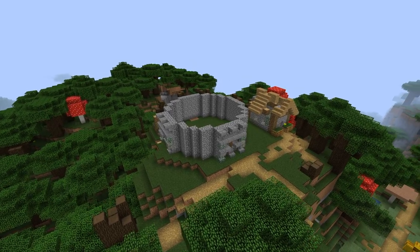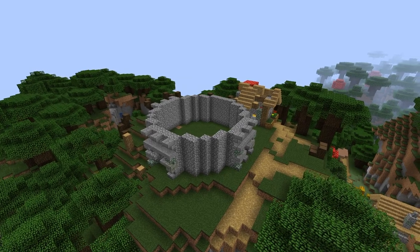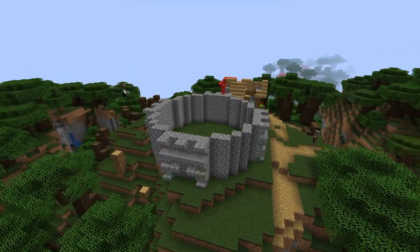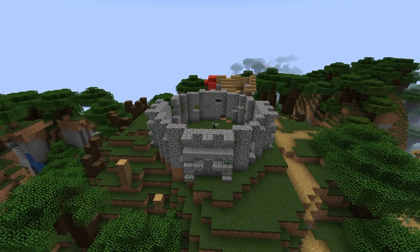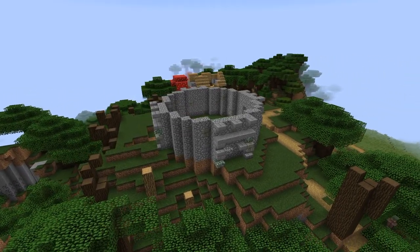I'm adding in some details using different types of stone blocks, slabs and stairs. Next I punched out some holes in the walls and filled them with different stone blocks to add more detail and break up the cobblestone.